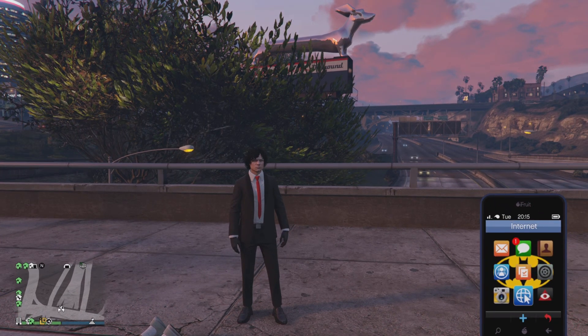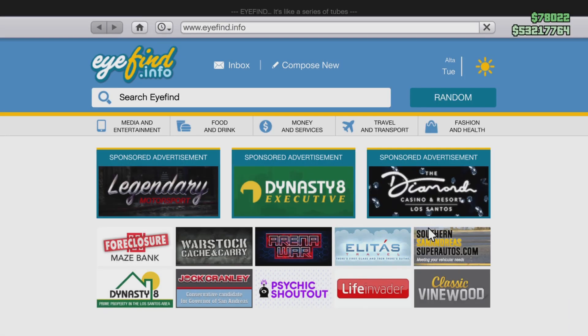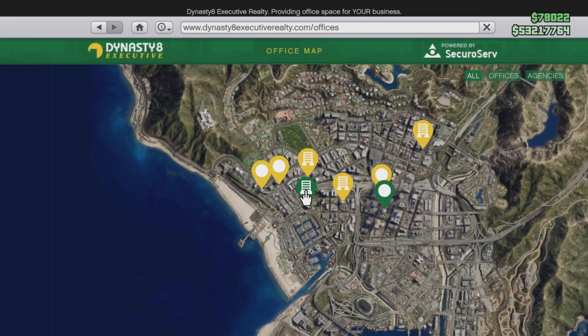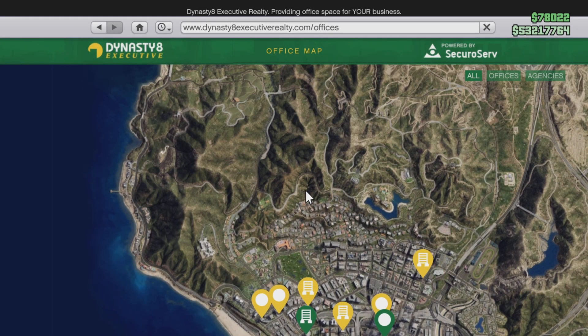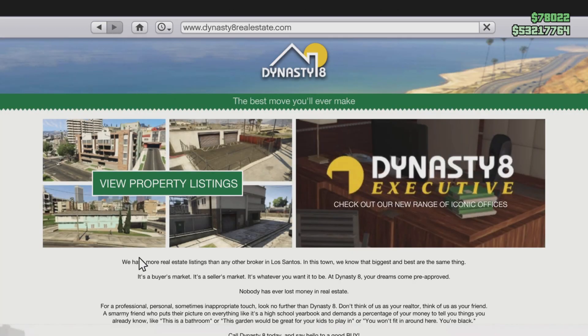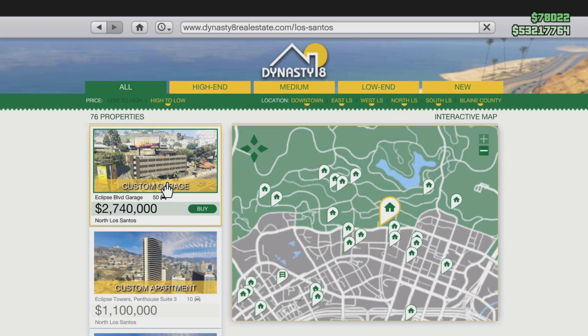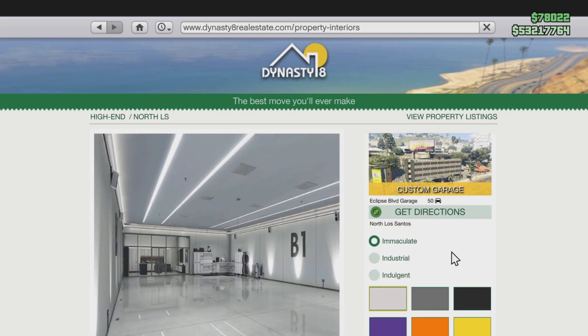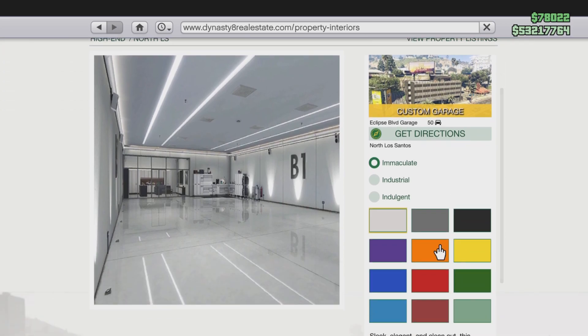Right guys, I'm going to be buying the 50-car garage. I think it's on it — this is the wrong website. It's on it, this is the website. 2.7 grand custom garage. So yeah, 50 cars. Finally, I needed this because I just don't have any good space, you know.